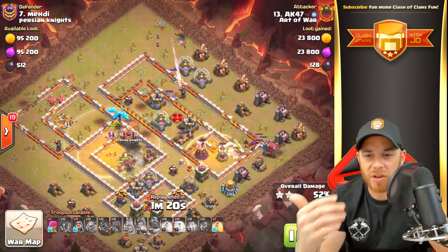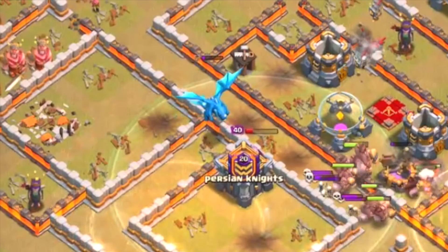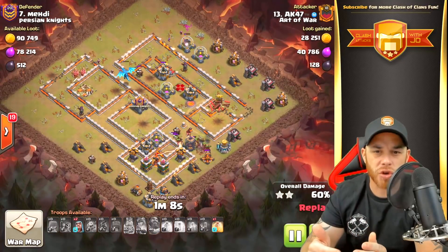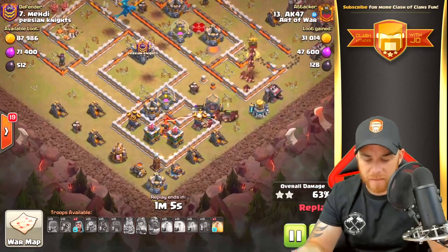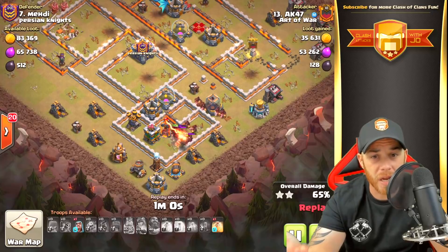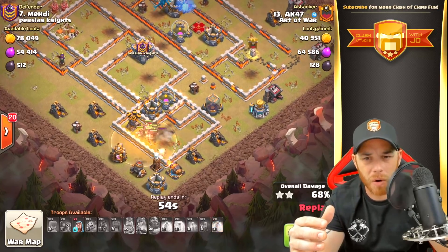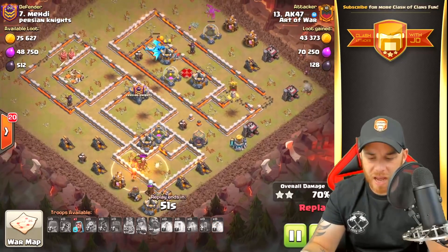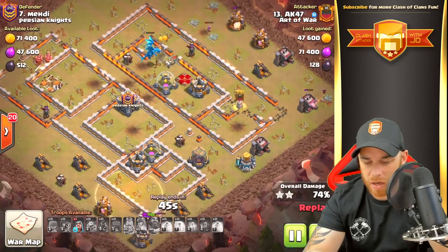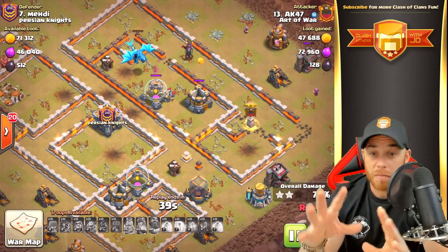Heal spells are dropped, and the Grand Warden draws the attention of the electro dragon, keeping it busy as the hogs do some backtracking to pick up defenses that were missed. They finally make it to the final compartment in the south with one heal spell remaining. The hogs are chased by skeleton traps, take down the inferno tower, and the final heal spell is dropped. The e-drag has been distracted by the Grand Warden throughout most of the attack and is now distracted by the skeleton spell.